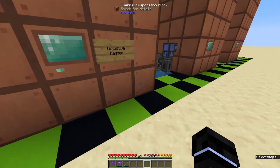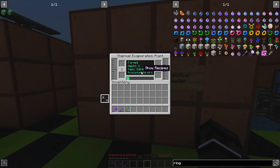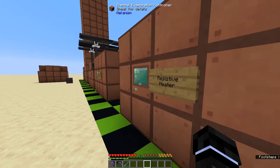Then we get to the best one, in my opinion, which is the resistive heater. This one requires RF power or forge energy, whatever power you're pumping in. Right now it's doing nothing, but if we go over here, we can set how much forge energy we're using. If we put in a hundred forge energy a tick, it's going to slowly heat it up.